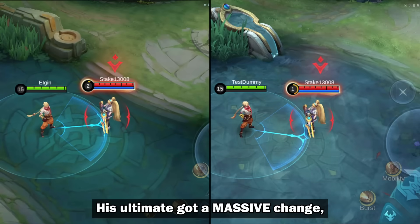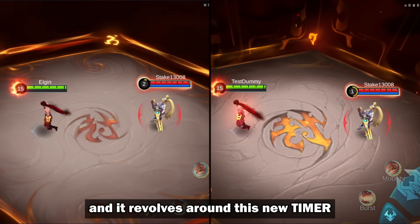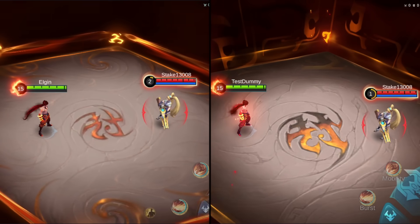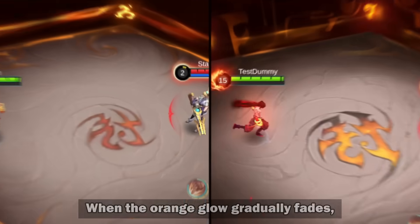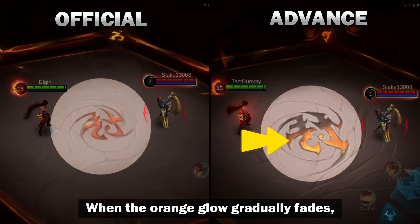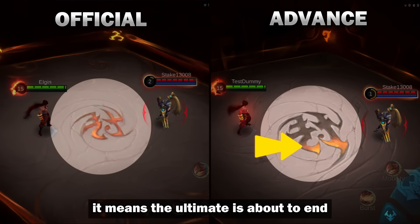It's not just about the looks. His ultimate got a massive change and it revolves around this new timer. Using his basic skin, we can see that the middle part now has a timer. When the orange glow of the text gradually fades, it means the ultimate is about to end.